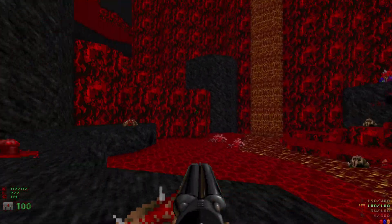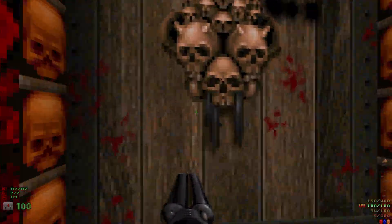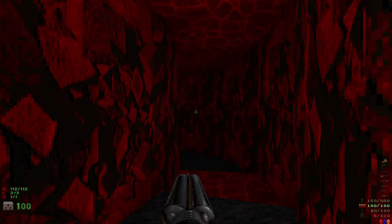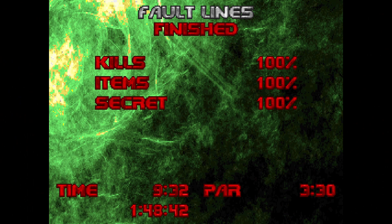Let's open up the yellow door, hop in here, and we are done. That was Fault Lines — 100% kills, 100% items, and 100% secrets. Hope you guys enjoyed the video. Make sure to hit that like button, leave a comment down below, and subscribe as it really helps out. I'll see you guys next time.